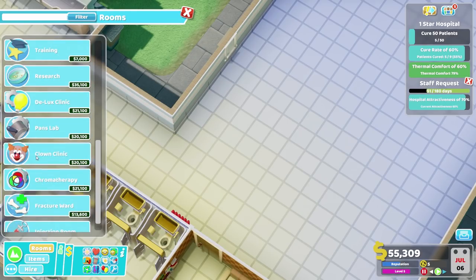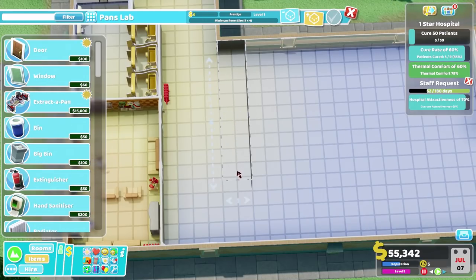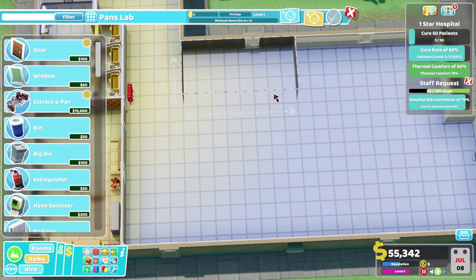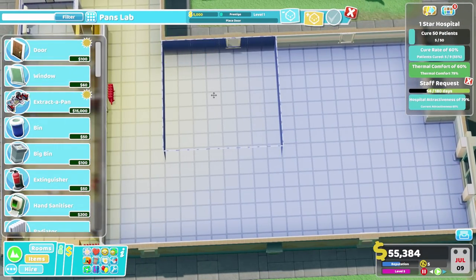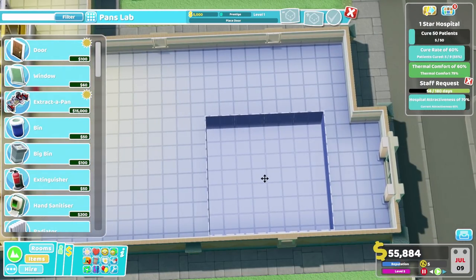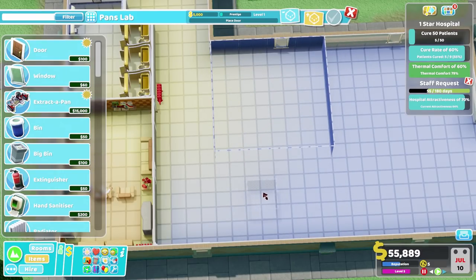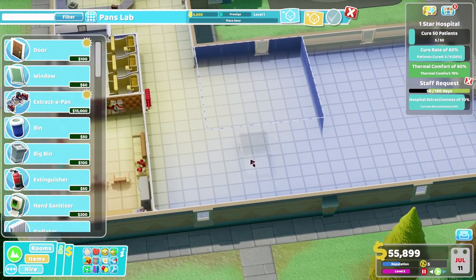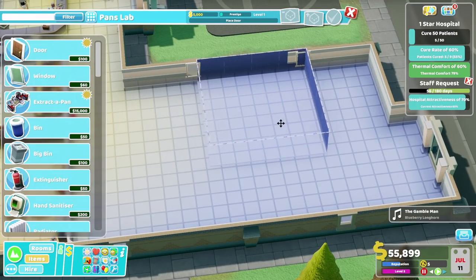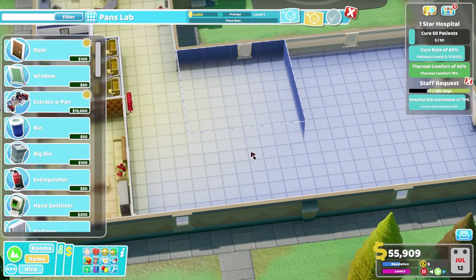So, a Pan's Lab. We are going to need a Pan's Lab, which is a 4x4. It's a bit of a gigantic one, this. Well, the problem is it's going to take up so much extra room. That's not ideal - it leaves a lot of wasted space. Let's see if we can move this around a little bit. Maybe we could have a bit of a waiting area there. Let's shift this down a little bit. Unfortunately, the Pan's Lab is just a horrible-shaped room, really.